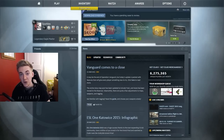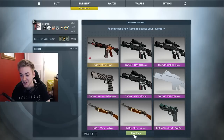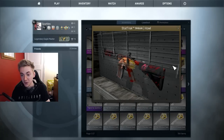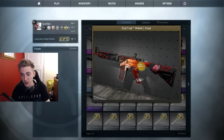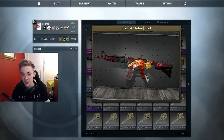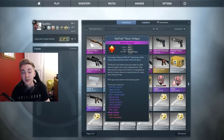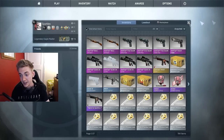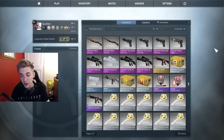Welcome everybody to a new video — it's a high risk stat track trade-up contract. I just bought this howl off OP Skins with my own money; it looks great, shame about the damage but it's field tested. Anyway, I have 10 items here: stat track Novas, stat track 5-7 Foul Plays, stat track Desert Eagle Hypnotics, and stat track Scar-20 Cyrexes, and I plan to put them all in the trade-up contract.